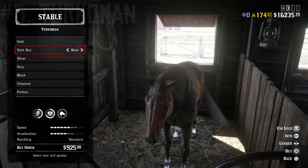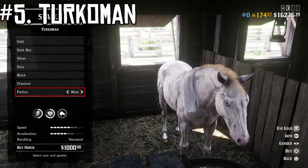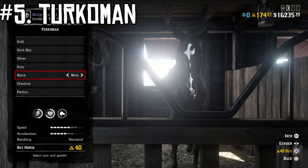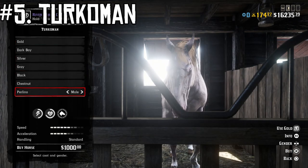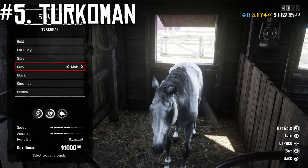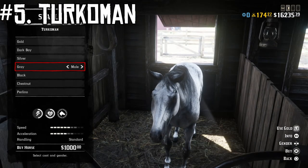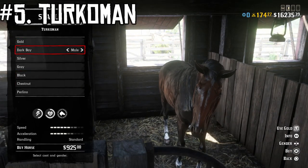Starting at number five we have the Turkoman. I picked the Dark Bay because I think it looks the best, but if you want to go for the higher-end ones, that one costs 40 gold — it's such a good looking horse. They all have the same stats as far as speed, acceleration, health, and stamina go, so all of them are going to be decent horses. In fact, if you watch my best horses video this one is on there for quite a few things because it is one of the best horses in the game, and I also think it looks the best.